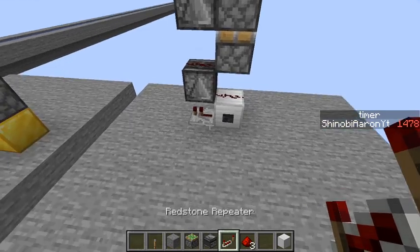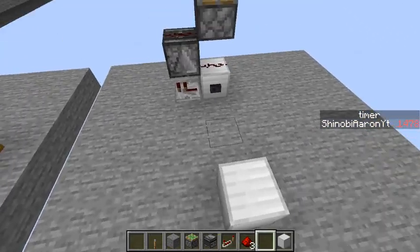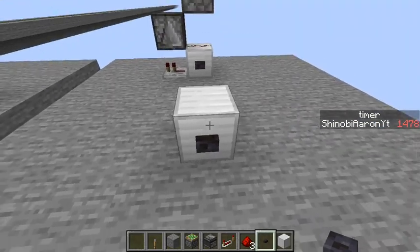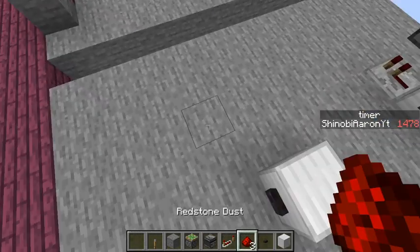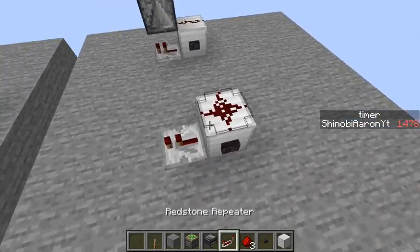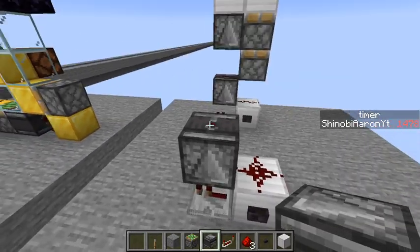I'm about to show you how to make it quickly. You're going to get a block — I use the new polished blackstone button — place the stone button there, with a repeater not set to any tick, redstone on top of that, and an observer facing up like this.